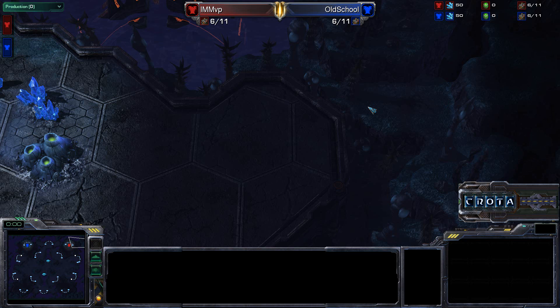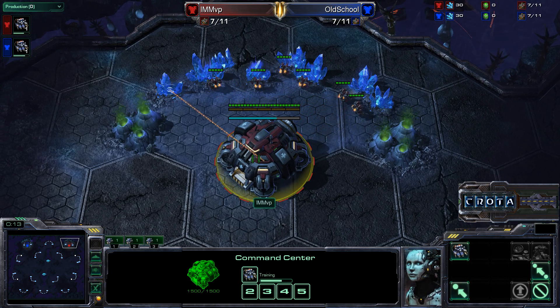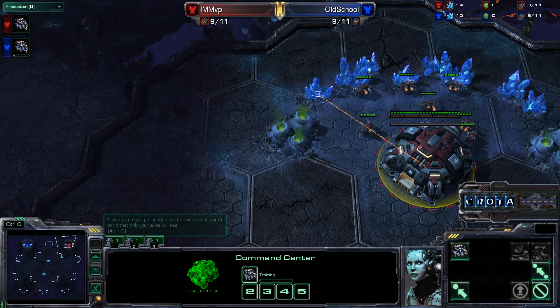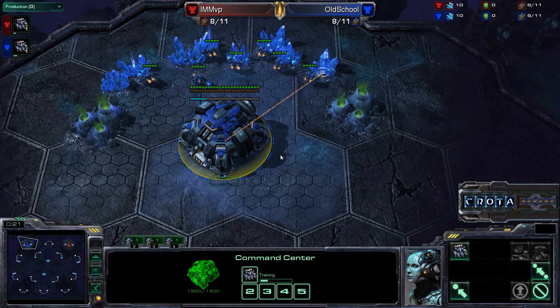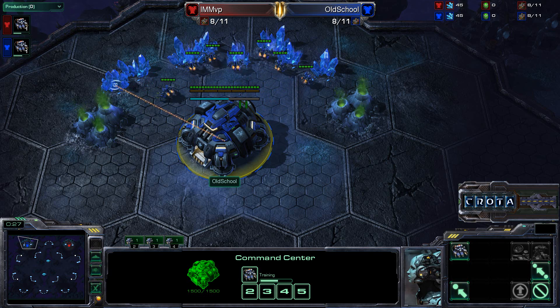Hello everyone, this is Crote giving you a shoutcast in a game between I am MVP vs Old School here on Shakuras Plateau. I am MVP spawning as the Red Terran player on the top right hand side of the map. Meanwhile Old School spawning on the left hand side of the map as the Blue Terran. Terran vs Terran here on Shakuras Plateau.